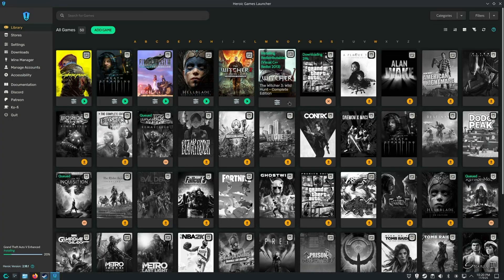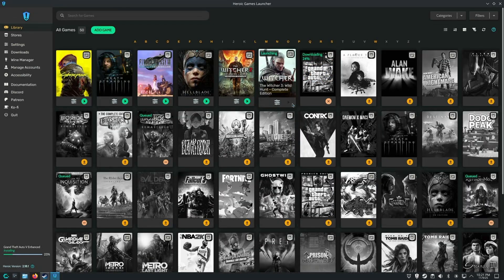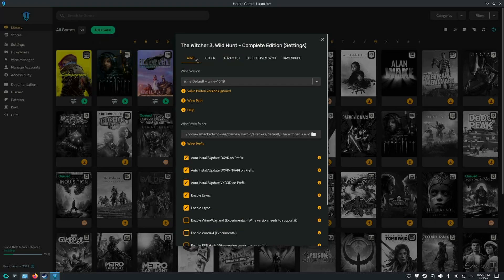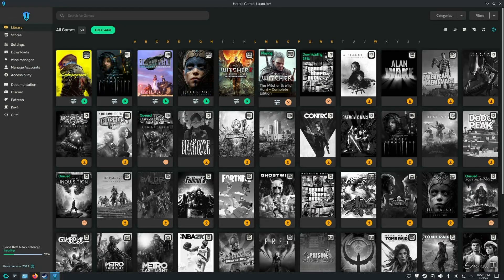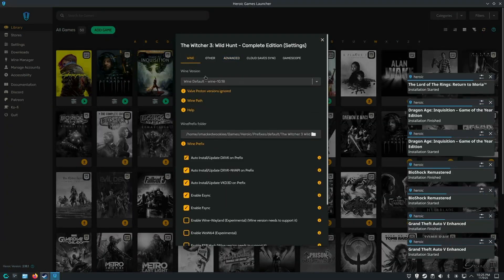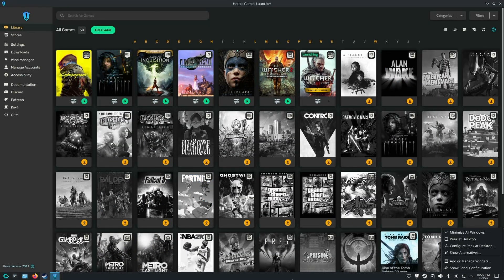Finally, Witcher 3: Wild Hunt — this is the first game I tested that did not work the first time. I went into the settings to change which version of Wine and Proton is used, and the versions I had installed didn't work. You might be asking: what's Wine and Proton? Wine and Proton act as a translation layer between the Linux operating system and Windows games. Proton was developed by Steam. Most games work with newer versions of Proton, but some games you'll need to use an older version. In the case of Witcher 3, we're going to have to find and download a different version of Proton.